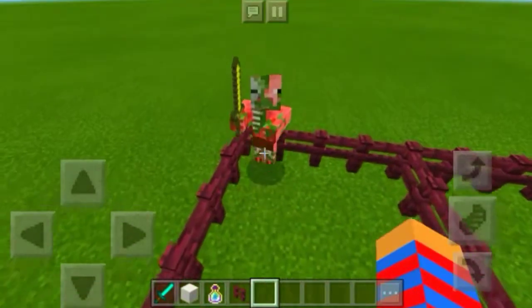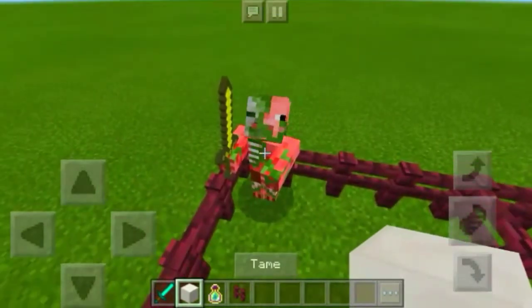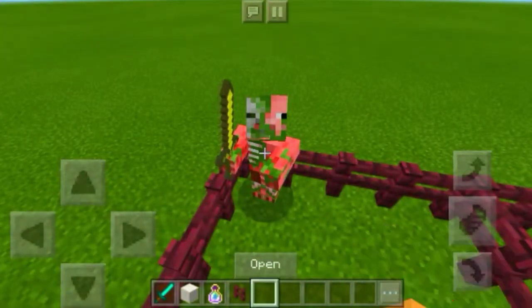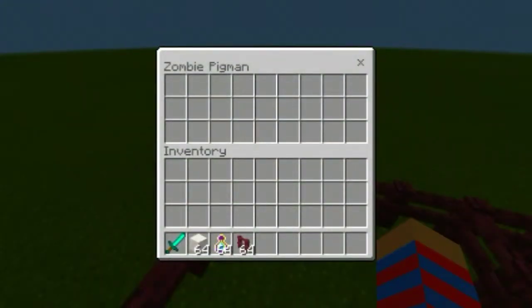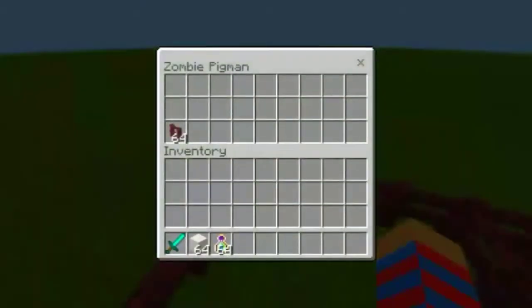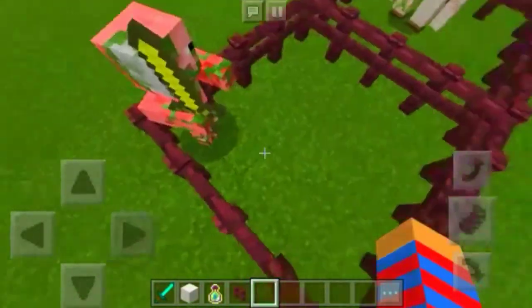We have the zombie piglin here, and if we hit it it'll become angry. But in survival, if you tame it with a block of quartz, it will become your pet — like a dog. You can also store items in the piglin's inventory, just like a llama. Let's punch him again — and yeah, he saves the items.